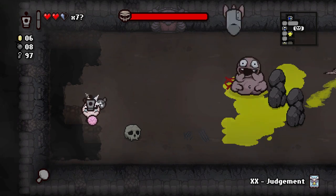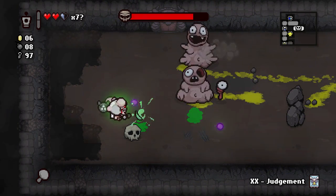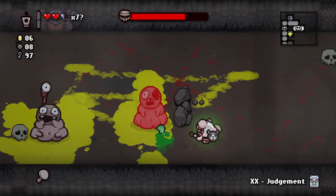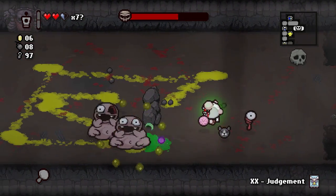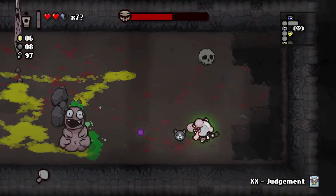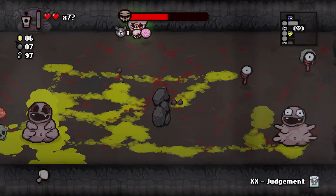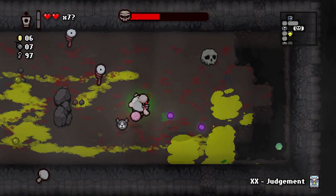Peep — awesome. Maybe that splash damage will really do some work on Peep here. Try not to get hit, try really hard. That orbital just saved us. Moving to the other side of the room. We got hit — let's leave a bomb down. I think that did damage to both of them, they both forgot what they were doing.